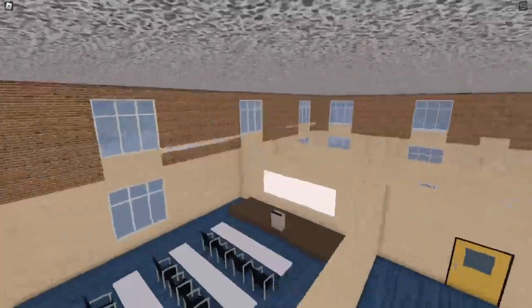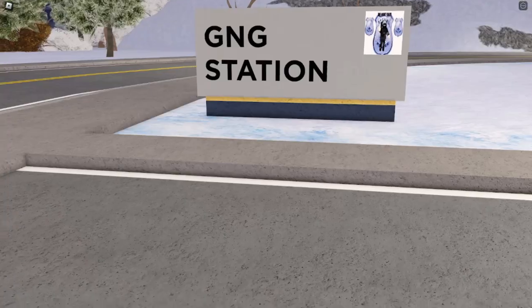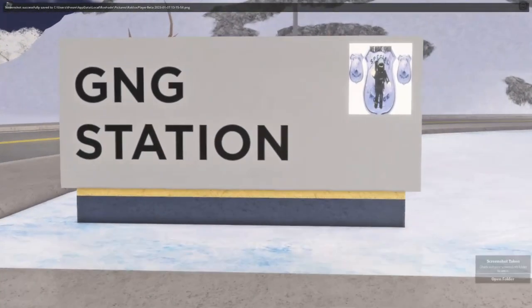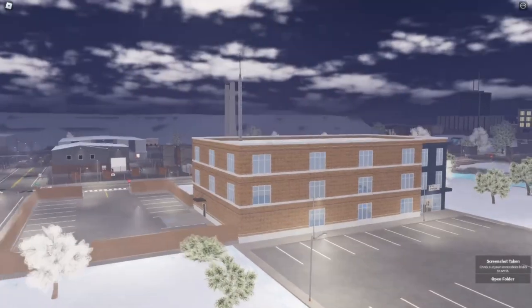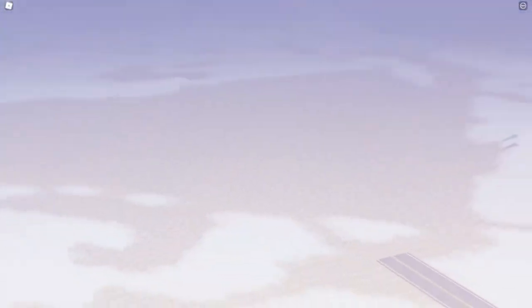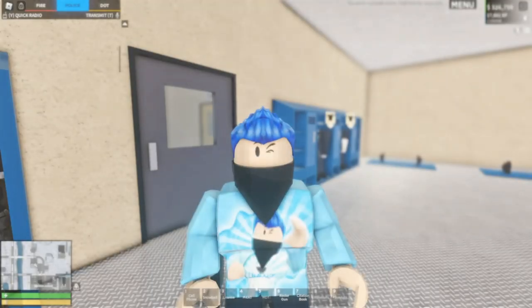There we go — G&G Station with the awesome custom logo. Isn't that great? That is just phenomenal. Also, there's actually another water tower around in the farms area — a smaller tower. I forgot to put that in earlier, but let's get back to the end of the video. I'll see you in the next video.